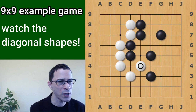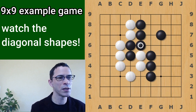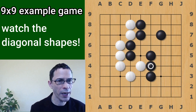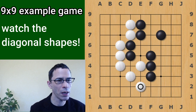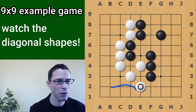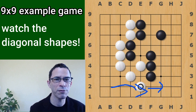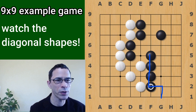Black continues by covering that, and Black has succeeded in building a kind of wall here. So White switches to this side - this is an attack on Black's one-space jump. Black wants to answer like this. And if White pushes through here, Black can just answer it - it turns out all of Black's stones are connected. So Black answers here and White plays here. Both players have a general idea of what areas they want to surround.